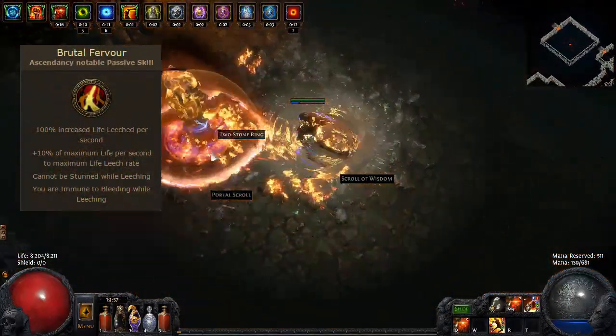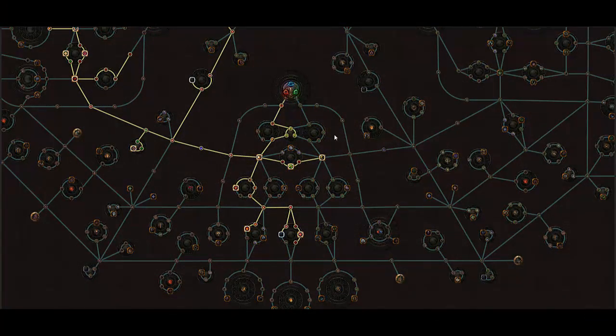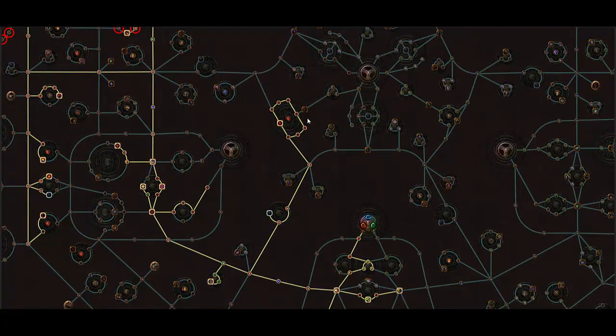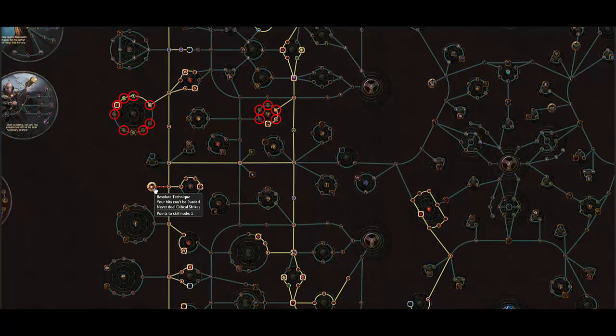Bleed immunity while leeching might make a staunching flask obsolete. What brings us to the passive tree? I will just go over the keynotes very quickly, and as always, you'll find my gear and passive tree in the guide compendium linked in the description below. Starting at the Duelist, we pick up the standard Master of the Arena, Art of the Gladiator and Destroyer, together with all efficient life nodes. Traveling to the Marauder area, we pick up the Scion Life Wheel on the way — same story, two-hander nodes plus life. For leveling, I would recommend going for Resolute Technique and only skilled the general two-hander nodes, so you can play with whatever you find. Only later, when you have a staff and enough accuracy, re-spec out of Resolute Technique and into the Crit Staff clusters.